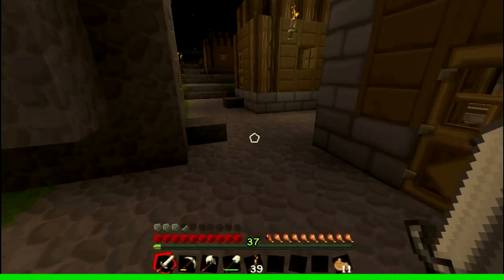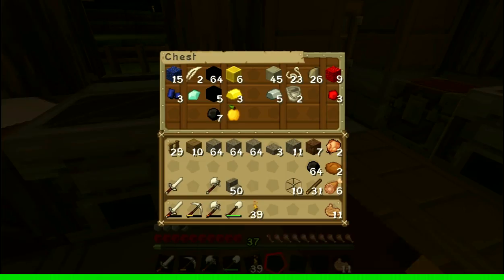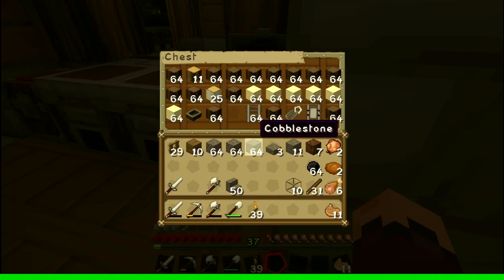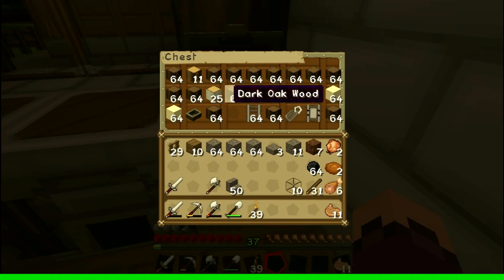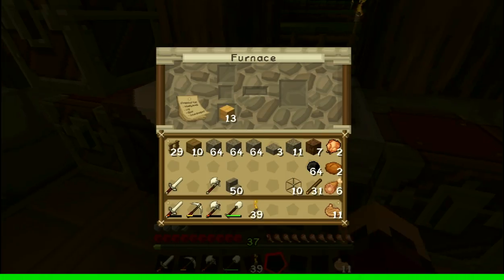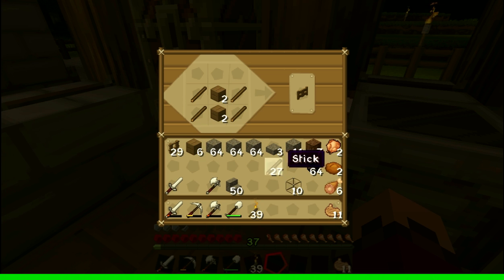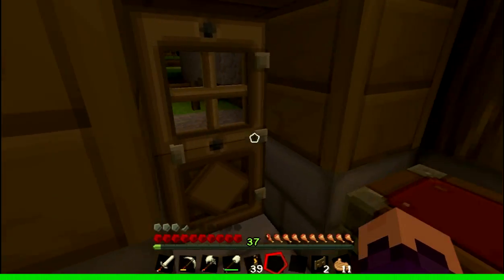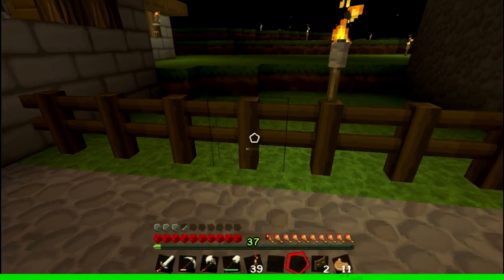Let's make some fences and fence gates real quick. Let me check if I already have some — no, I don't. Let's craft them like this — yeah, that's right. Let's make two of those, and boom. Now let's go replace those. I'd like one right here, let's find the even spot — there we go.